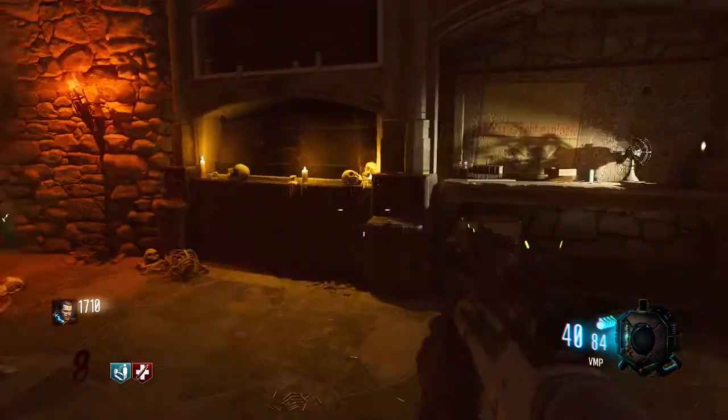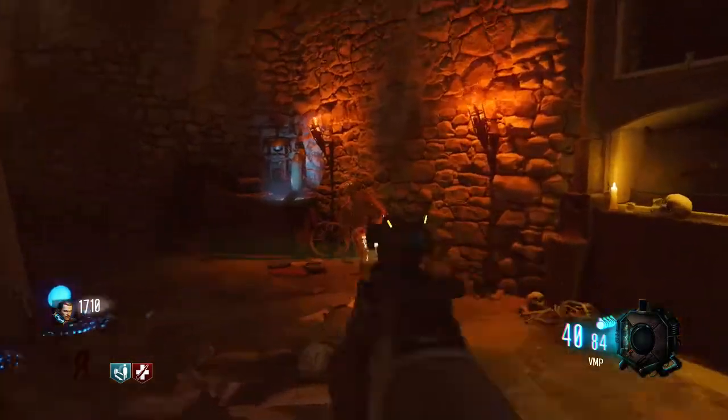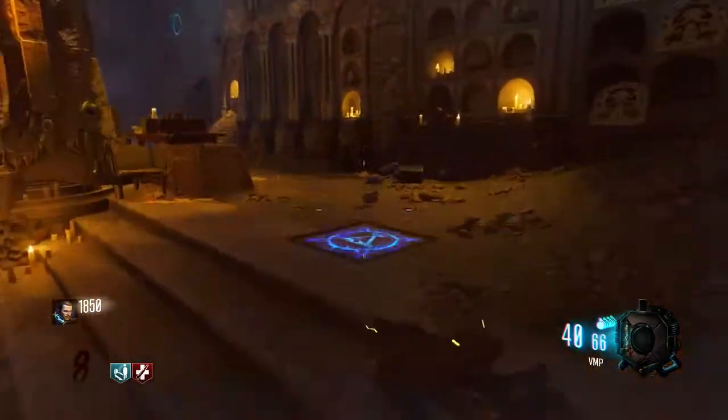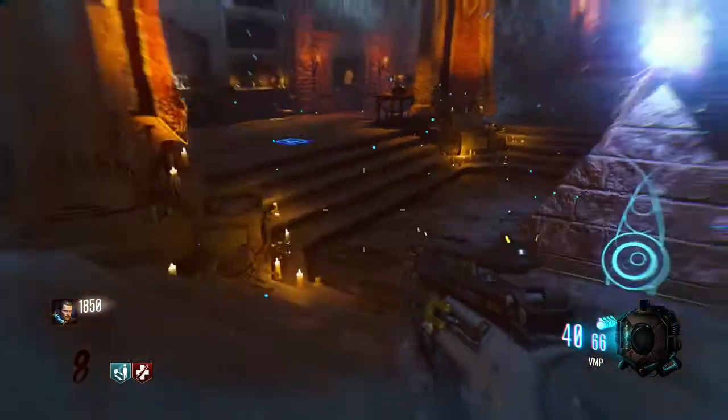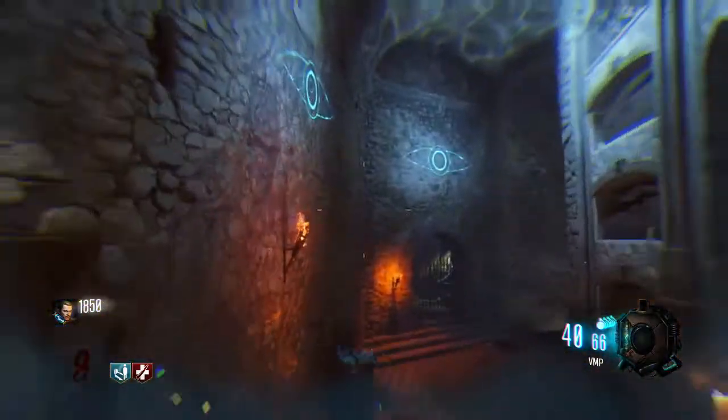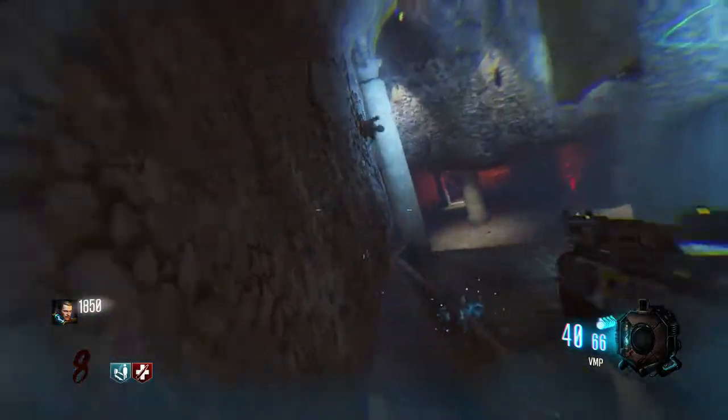It'll put you back in anti-gravity mode, and when you're back in anti-gravity mode you finish off the last tiles and then the BRM spawns on the wall. The BRM is on the wall behind the pyramid.